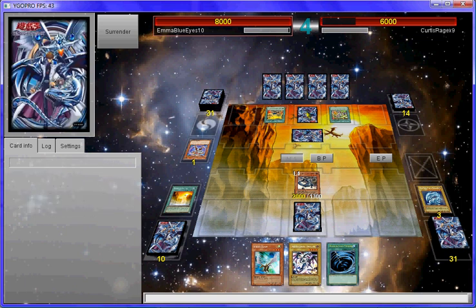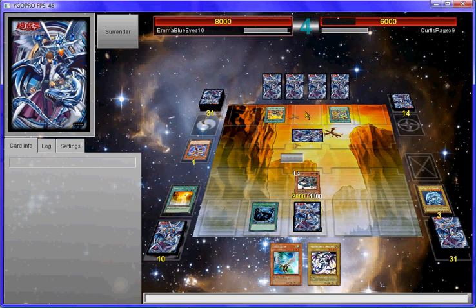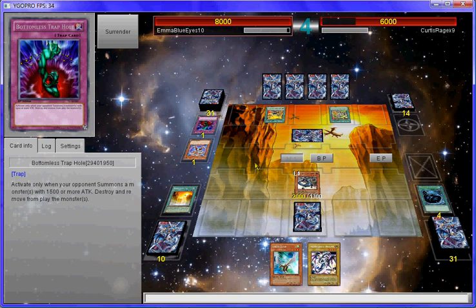What I'm worried about is that face-down card there because I don't know what it can do. So first off I'll go for it — target that face down since I don't know what it is. I'm actually kind of glad I did that because that's a Bottomless. Thank goodness.